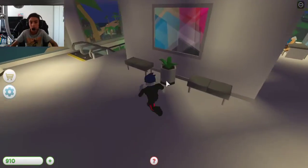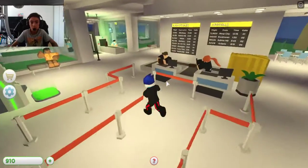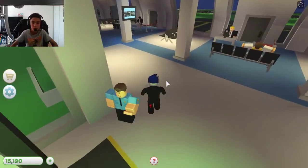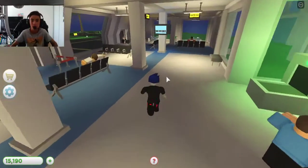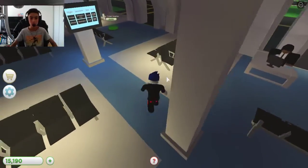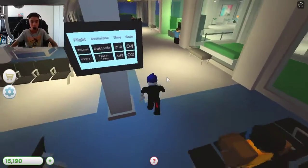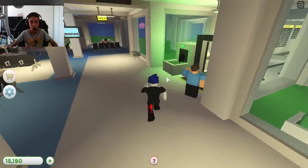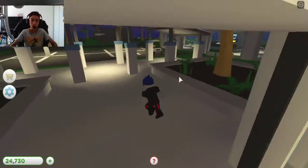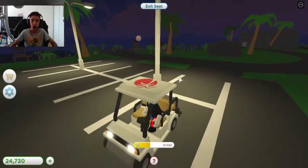That is it for the tower here. So we technically covered the top and covered the bottom — except for this part — so we just need to save up 48,000 or 42,000. Let's go have a trip in the golf cart — before you know it we'll have 42,000.